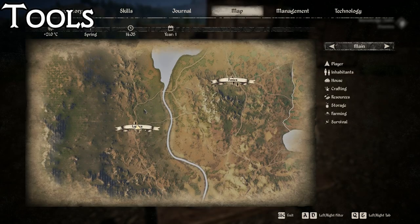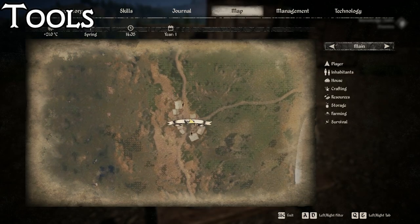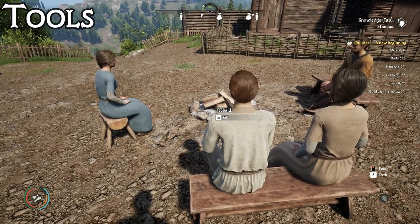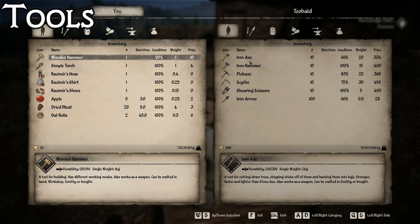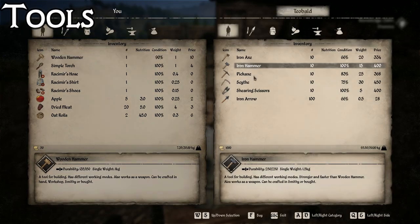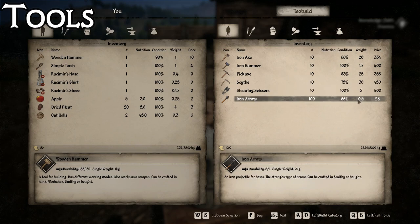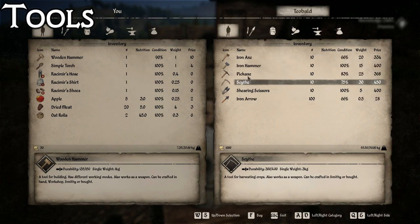Another place to get quite a few tools is going to be over here in Lesnica - it's this village right here, the one farthest to the left. You're going to want to talk to Teobald. From him you can buy an iron axe, iron hammer, pickaxe, scythe, shearing scissors, or iron arrows. Not a bad place to go, and it's a little bit closer than some of the other places, so definitely a great place if you need most of the basic tools.